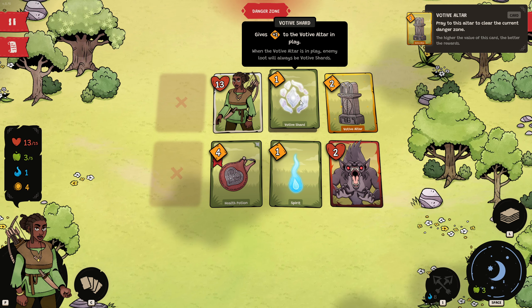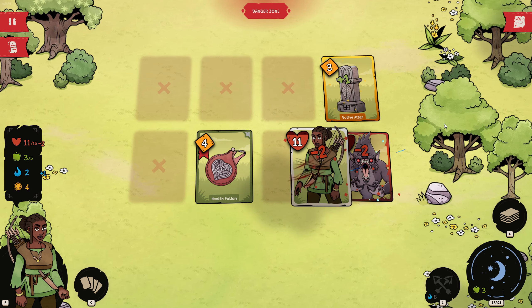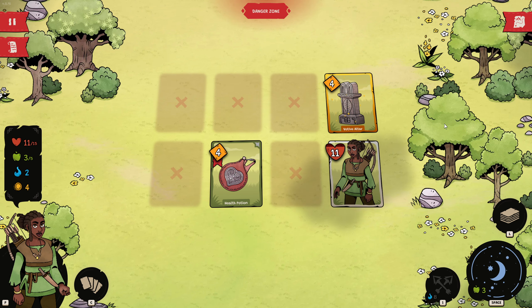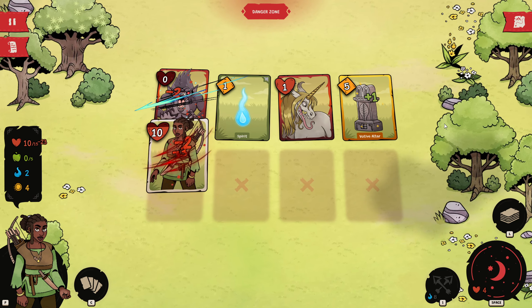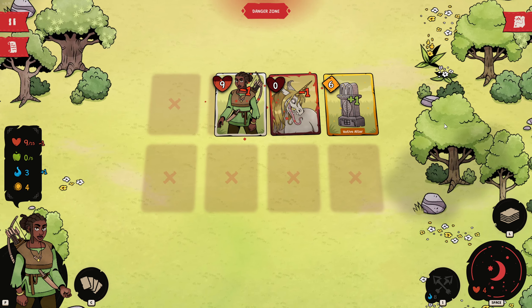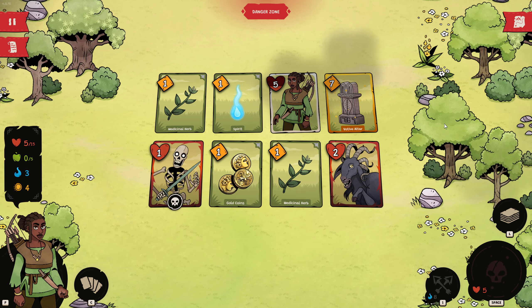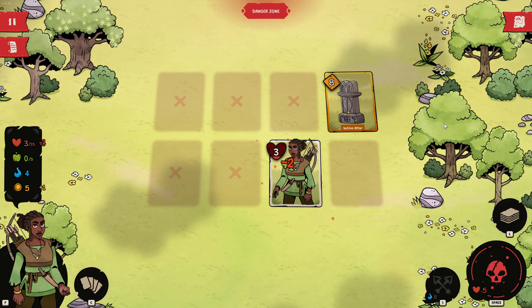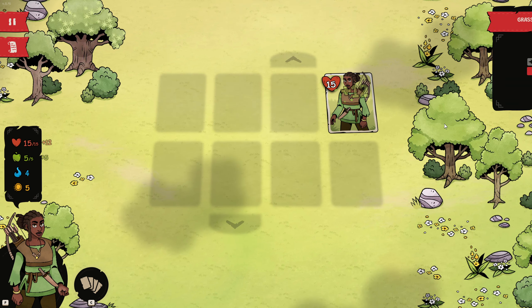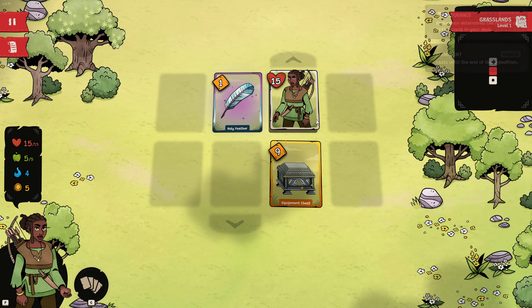Spirit. Votive shard — gives plus 1 to the votive altar in play. When the votive altar is in play, enemy loot will always be votive shards. So this is at 4 now. Can I rest again? We can make a giant altar. With 5 health we can afford to do this, but then we definitely can't afford to rest again — but we get to 9 up here. Holy feather gives plus 1 endurance permanently.